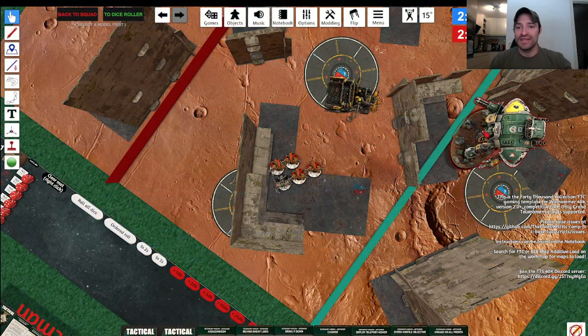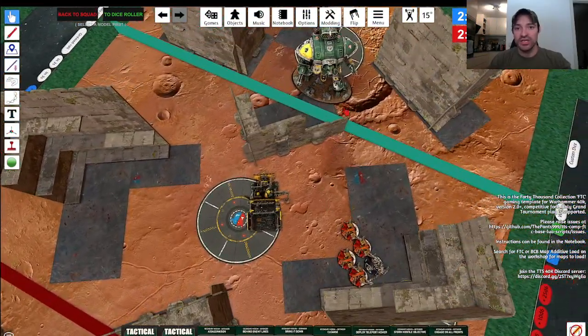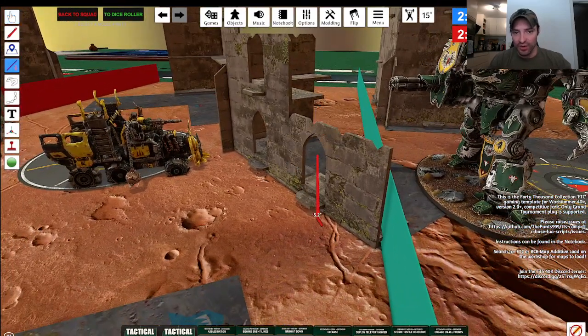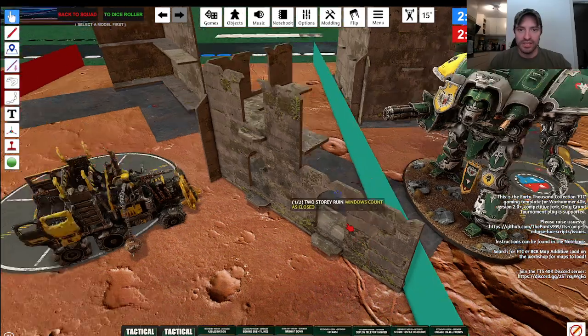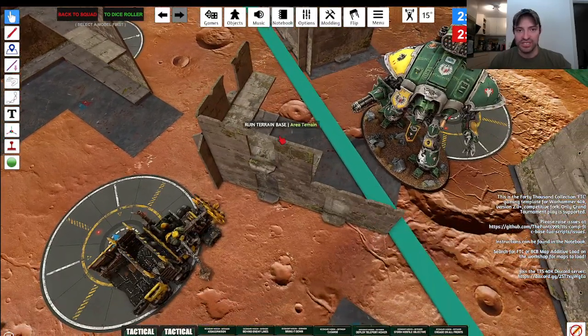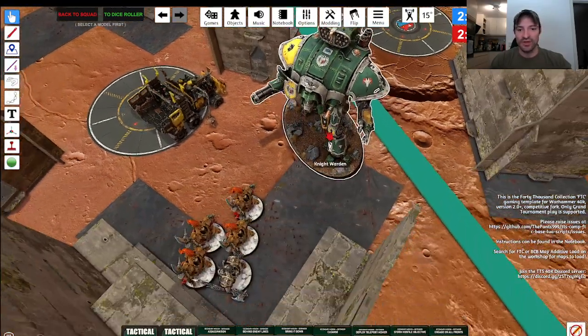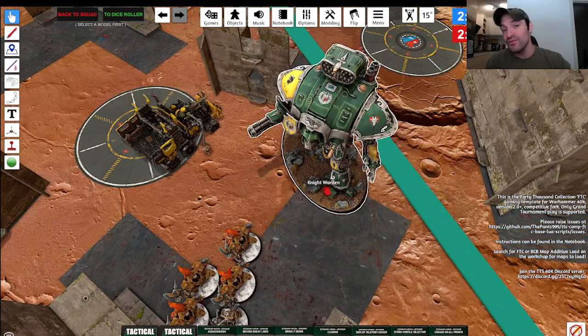Here we are on the TTS map. We have this Knight hanging right here and he wants to charge these Terminators. This part of the Ruin here — if we zoom in on it — this is about 4 inches, this is about 6 inches. So this Knight can cleanly, freely walk right over this if he wants to end up charging into the Terminators. This is a very powerful unit. This is why towering units are a bit of a problem for the game right now.